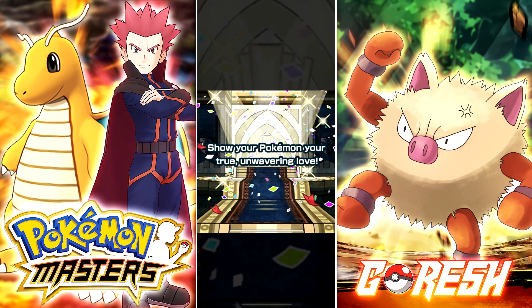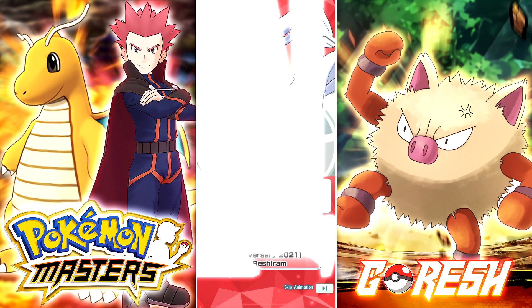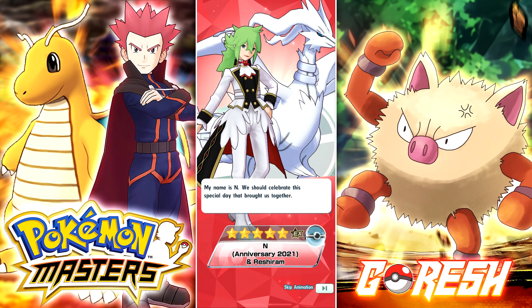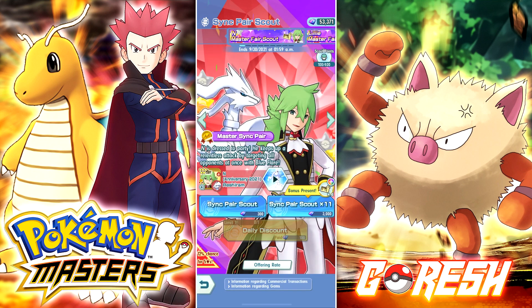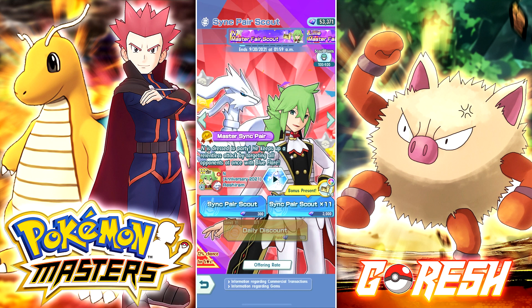Two more. Is that him? Hey — okay! A triple five star multi with him as one of them! Alright, there we go. Definitely off to a much, much better start here on this banner than with the Lily banner. That's what I like to see. My name is N — we should celebrate the special day that brought us together. So that is copy number one and we're only one fourth of the way through the pity. My goal in this video is to pull two copies if I can, because that means once we hit pity we'll be able to get three out of five, which is sufficient to unlock his full sync grid.